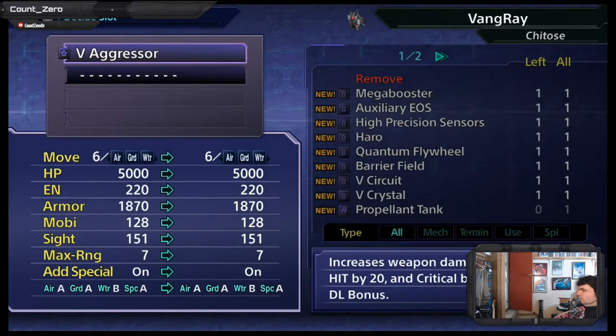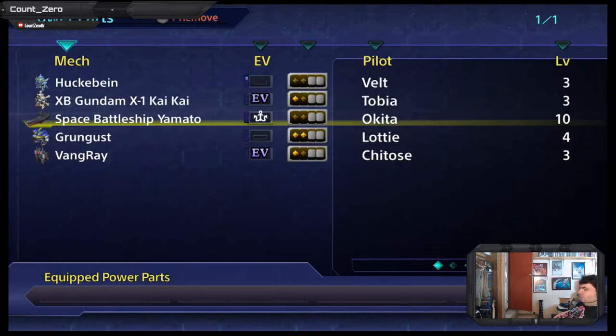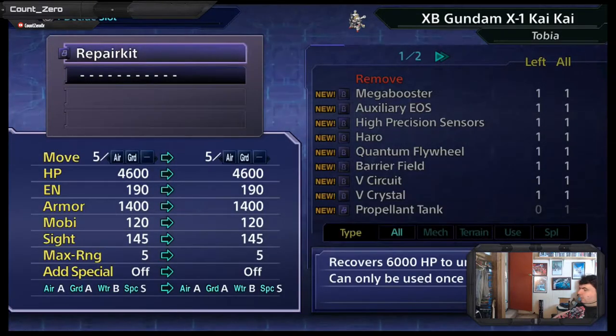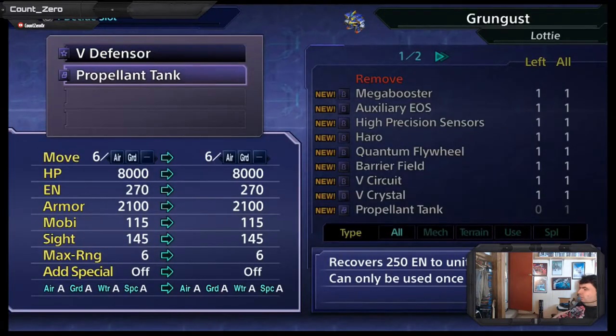We've got the V Aggressor. We have Haro! I'm saving that for a Gundam, but we have a Gundam. We've got the repair kit — I was wondering where that went. What is the propellant tank? We have the propellant tank. It wouldn't let us use it for that match, unfortunately. We couldn't use the propellant tank not just because we're in the simulator doing simulator specifications, but also we hadn't shown up to Mars yet, which is where we got the propellant tank.